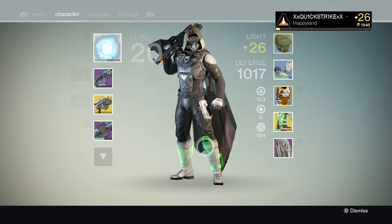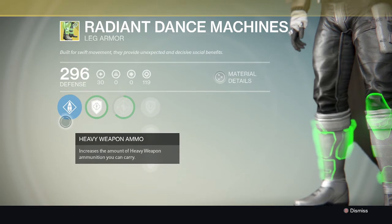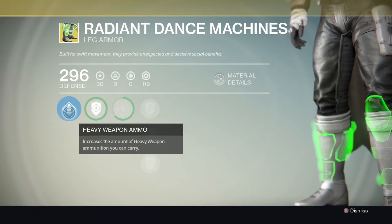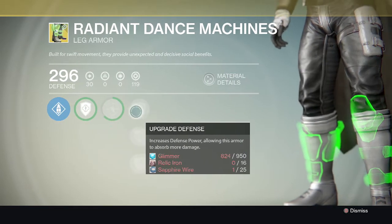The exotic I usually go with is the Radiant Dance Machines. I recently got these from Xur. If you check out my most recent video — my Xur selling video — I just bought these. They are so good, and I'm so happy I bought them. Here are all those perks.